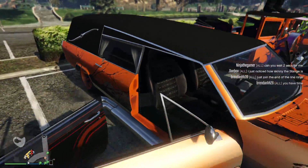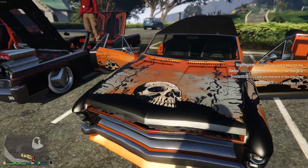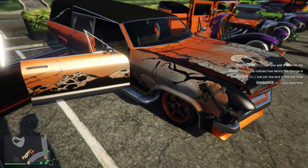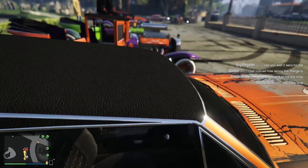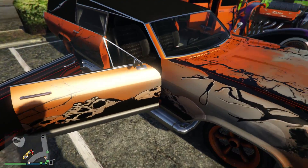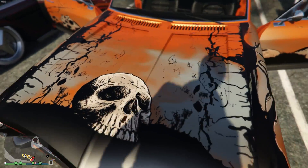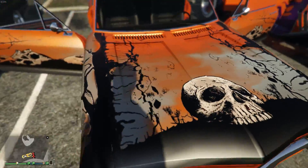This next one is mine actually. This is the Lurcher and I put — I think it's a matte orange with a white pearlescent. Obviously with that library we got orange on the rims. I like the way this one came out because I like the white that the pearlescent gives it, to match sort of like the smoke and the mistiness, the cloudiness of that library.